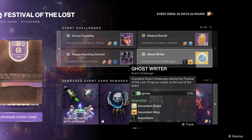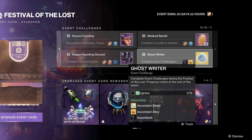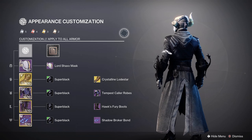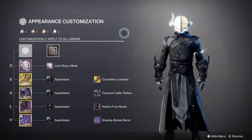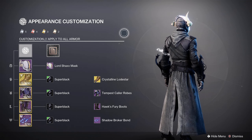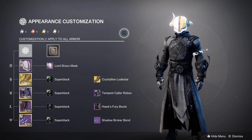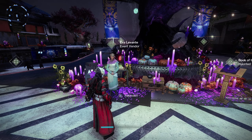If you complete all of these challenges you also gain access to the Super Black shader. If you missed out on that when it was released inside the Into the Light update, I'd highly recommend going and getting your hands on it because it's the only full black shader you can currently get in the game. It makes literally everything black, so if you're into an all-black look, definitely jump into Festival of the Lost and get all those challenges completed. You have about three weeks — that's how long this event lasts — so plenty of time.